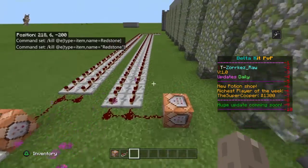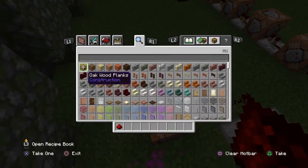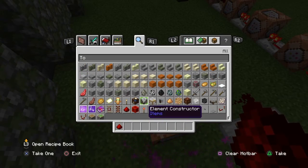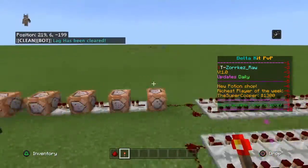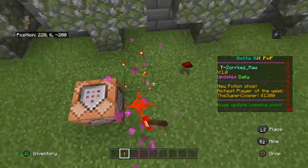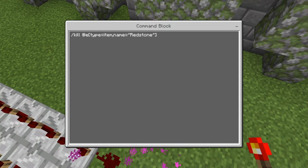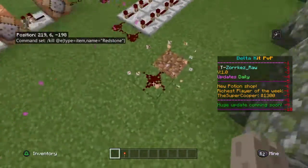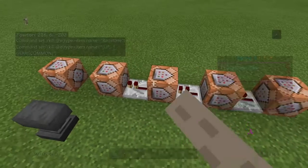It should clear the redstone when it activates. Watch — it cleared it — perfect timing actually because it activated at the same time. When there's something on the ground it will clear it. The command is: slash kill at-entity type equals item comma name equals whatever you want. The name needs to be the exact same way as the item name.